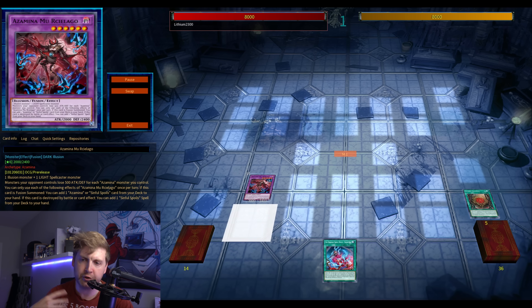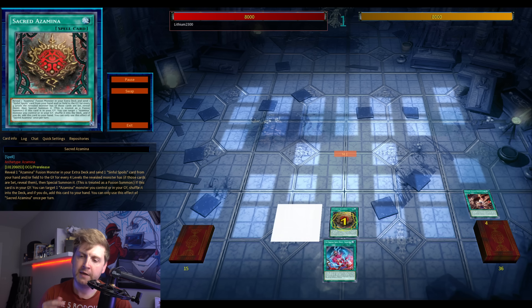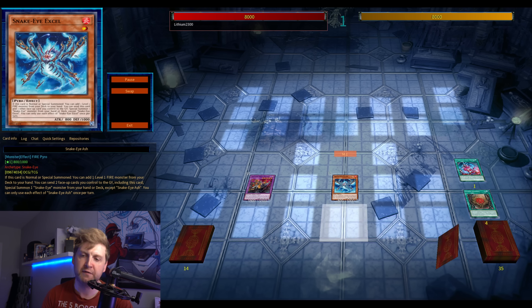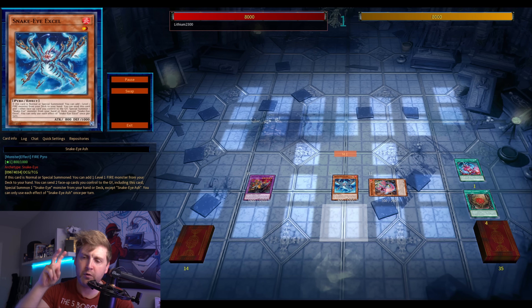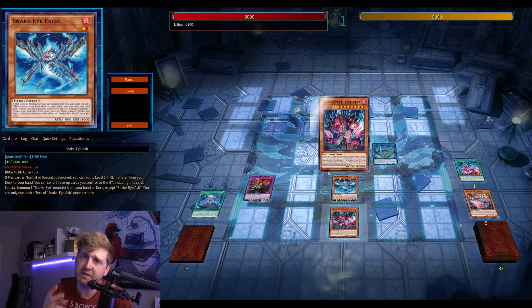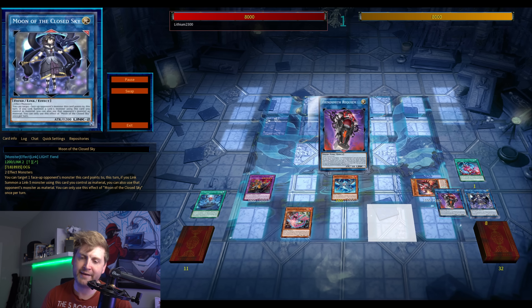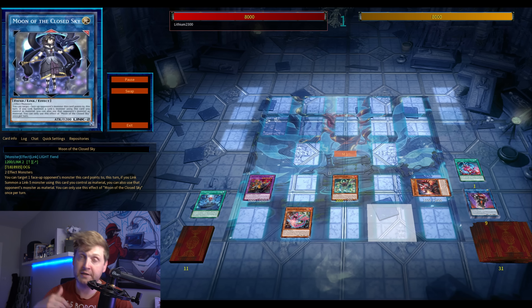This is a one-card combo — one and a half because you need to discard off Witch. Opening either Wanted or Witch: first you go for the fusion that searches any Sinful Spoils, search the OG Sinful Spoils, which you send to the graveyard to get back your Karma, then go for the second fusion summon. Send the OG Sinful Spoils from hand to graveyard to get your engine started.